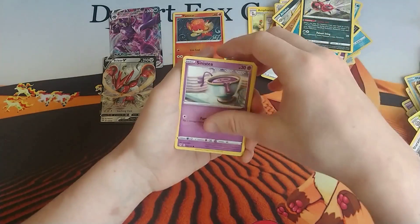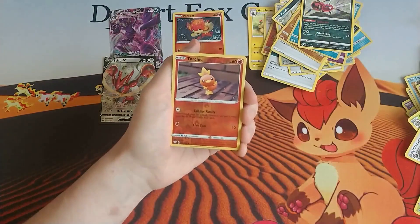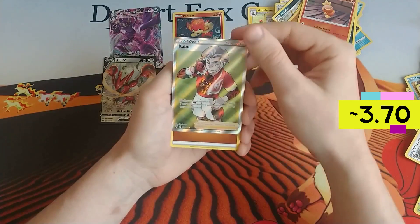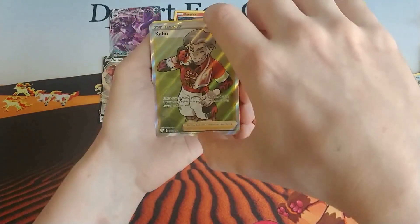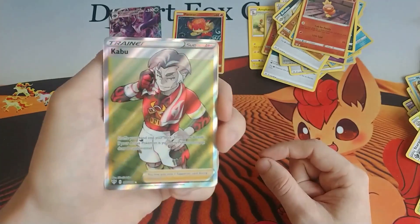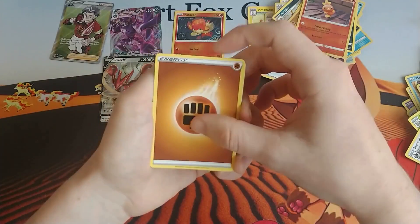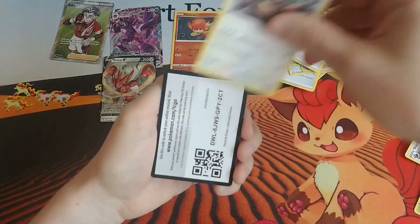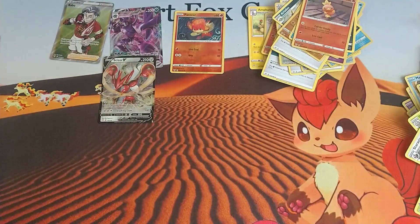We've got Wailmer, Kufant, Sinistea, a Phobas, Passimian, a reverse holo Torchic, and a full art Kabu — yes! That is a nice looking card. That's our first one of those. For those of you who don't know, Kabu lets you shuffle your hand into your deck then draw four cards; if you only have your Active in play you draw eight cards instead. Definitely a nice looking card. We also got Fighting Energy, Vanillish, Shiinotic, Ursaring, and the code card.